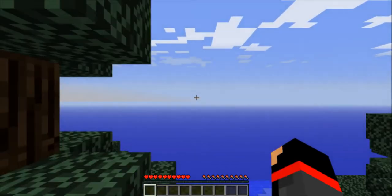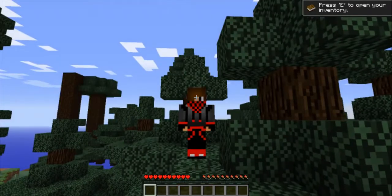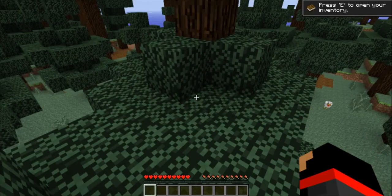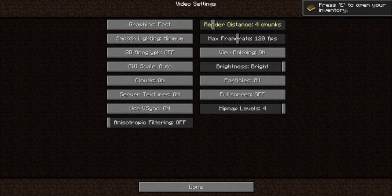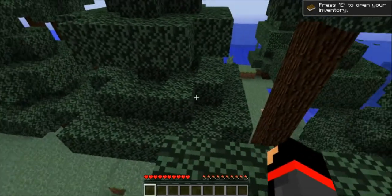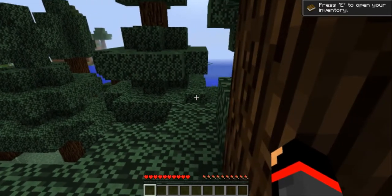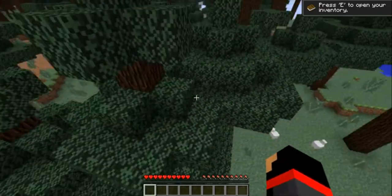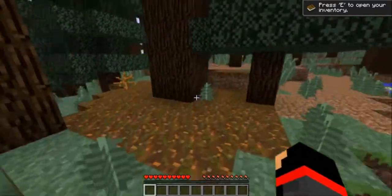I have a skin on. First, to reduce lag, let's adjust some settings. W to go forward, S to go backwards, D to go sideways right, A to go sideways left. Double-tap W and you'll be sprinting.